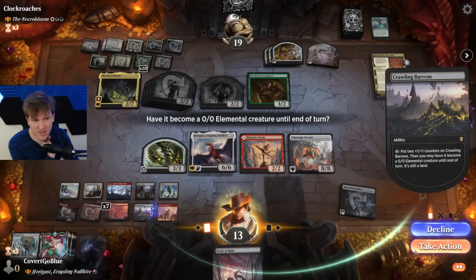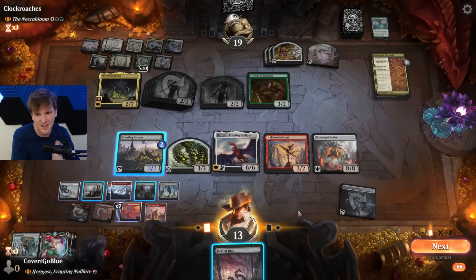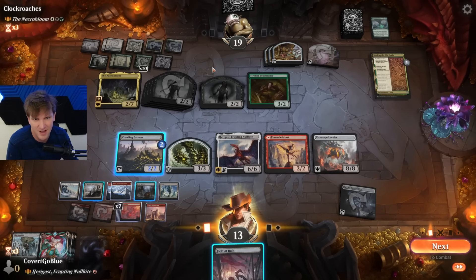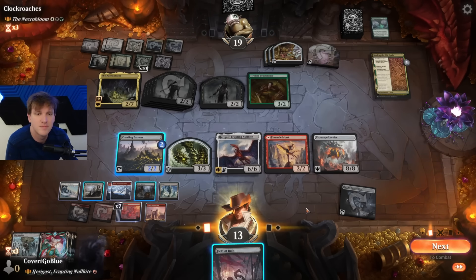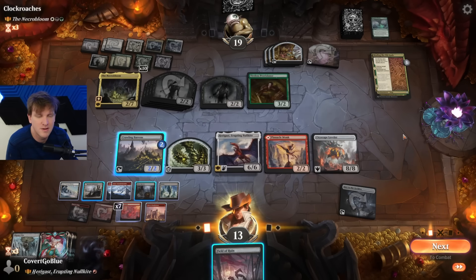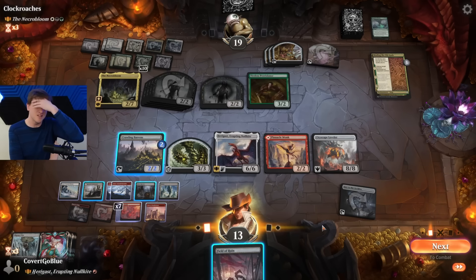One's probably going to block this. I have no way to kill my Hellkite, which means I have no way to survive against the Zombies. How many are there? Ten, eleven. One, two, three, four, five — six times two is twelve. It's actually really close, isn't it?